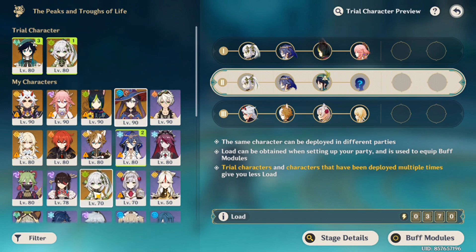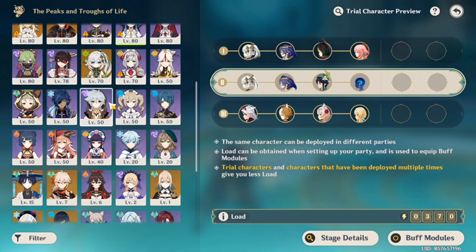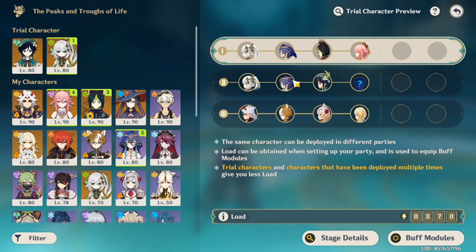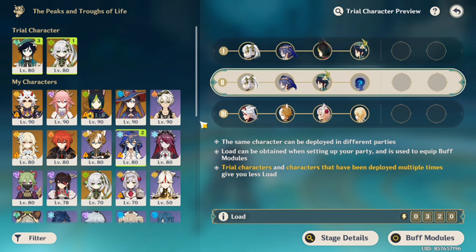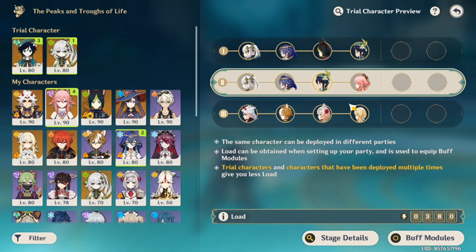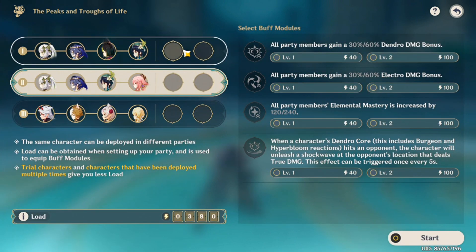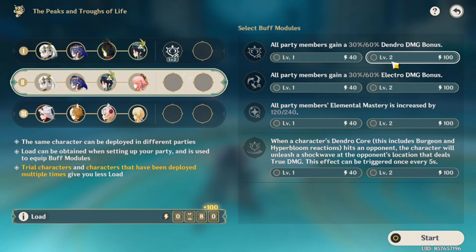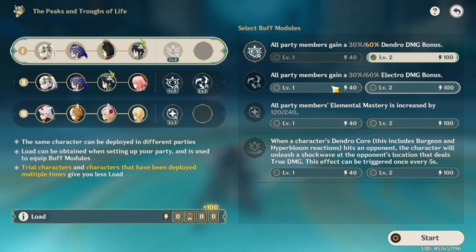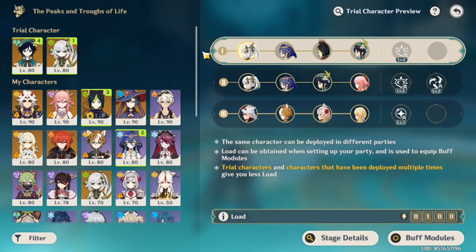I need someone to sustain — either a shield or a healer. Layla could work, or Kuki Shinobu as a healer. Currently this team has no reaction. I think I'm going to swap them. Since the first enemy already has some sort of hydro element, I think that would do the dendro reaction pretty well. There are some electro buffs — the only team with any electro character at all is the first team.